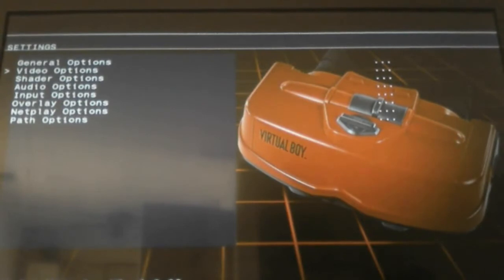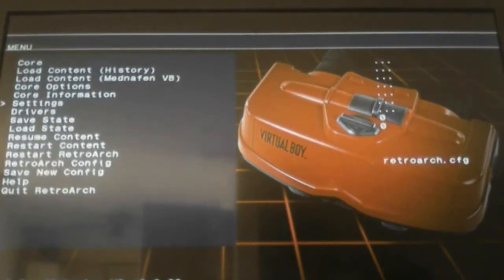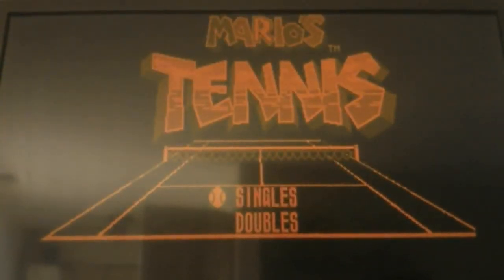Usually for the settings, when you first start your PS3, you'll notice your settings look like this. You hit R3 and L3 to go back. That's what your settings look like when you first start.